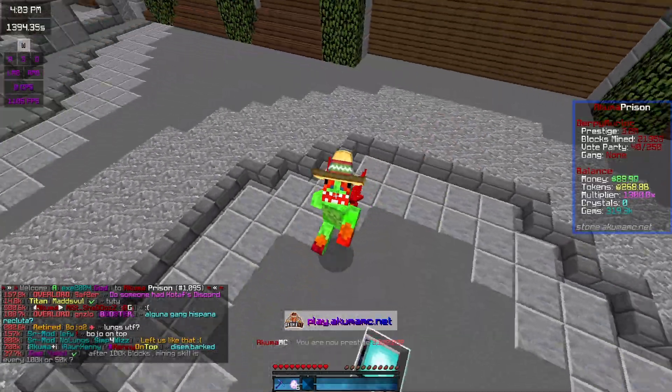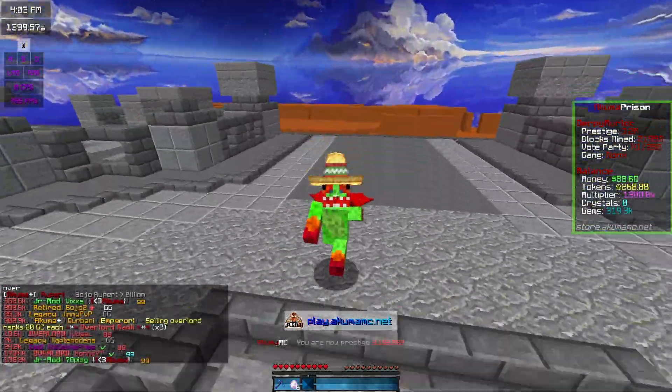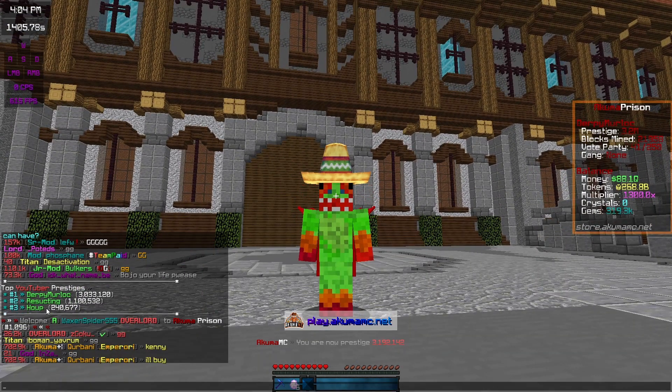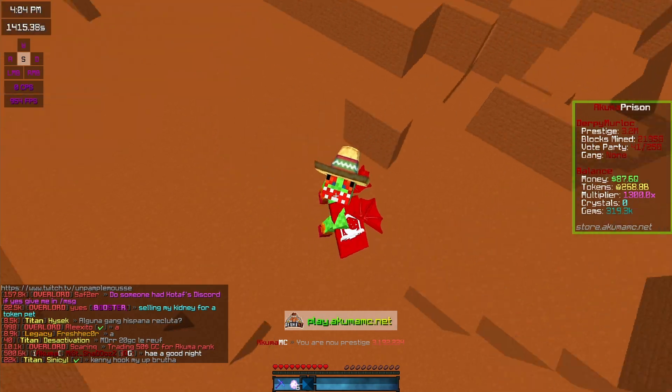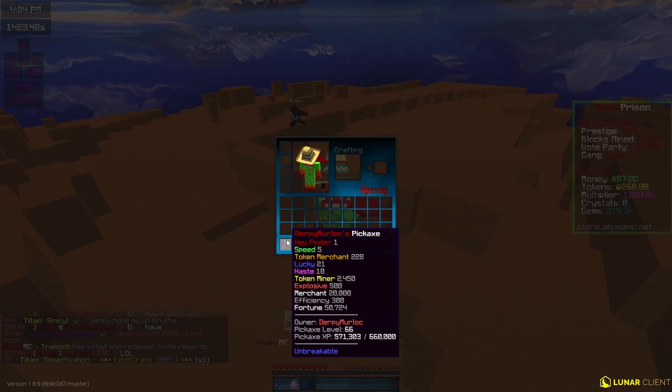I'm going to show you guys what I've been doing to my pickaxe at the start and how you can get good. The season just restarted and I'm trying to get as good as I can. If you check /yt top, I'm currently number one and Resucting is number two. Here's my pickaxe — it has Token Merchant, Lucky, Haste, Token Miner, Explosive, Merchant Efficiency, Fortune, and Key Finder.